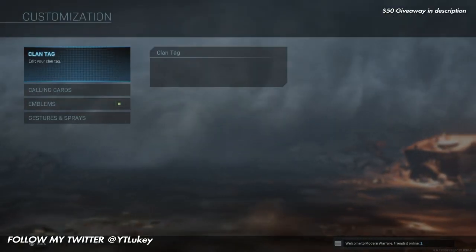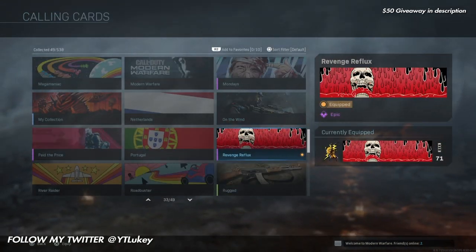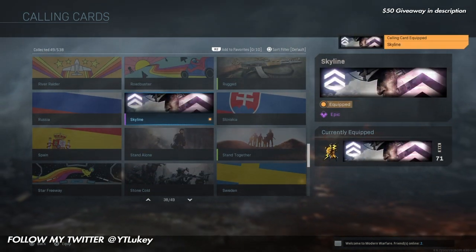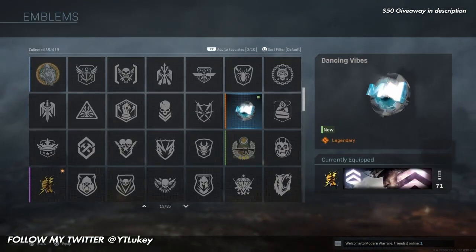I'll go ahead and chuck it on screen now. You also get a few stickers, you get a charm, you get a spray, and you also get an emblem with all of this stuff as well. It's not just a calling card — you get like a bunch of different stuff. Here it is on screen now, it looks pretty cool.